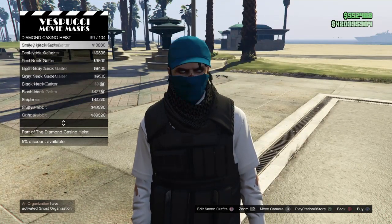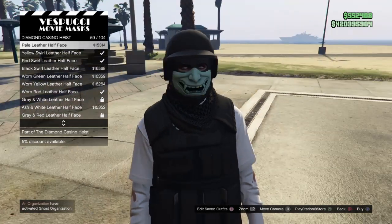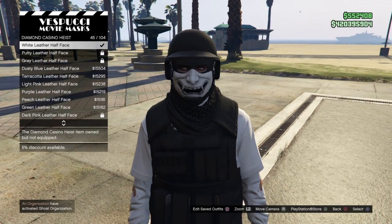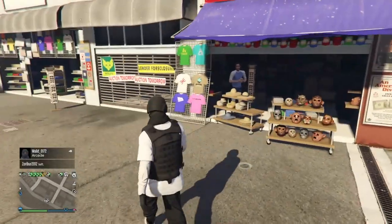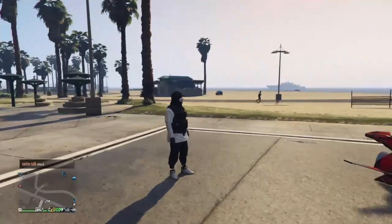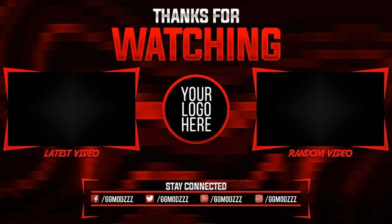Make your way to the mask store. Go to the Mask section, go down to Diamond Casino Heist, and scroll to number 45 which is the White Leather Half Face mask. Also make sure you have the Bulletproof Helmet equipped, then add some gloves as well. That's the outfit done! Hope you guys enjoyed this video - please leave a like and subscribe if you're new. I'm on the road to 3K subs and thank you for all the support. Comment if you want to see more outfits like these.